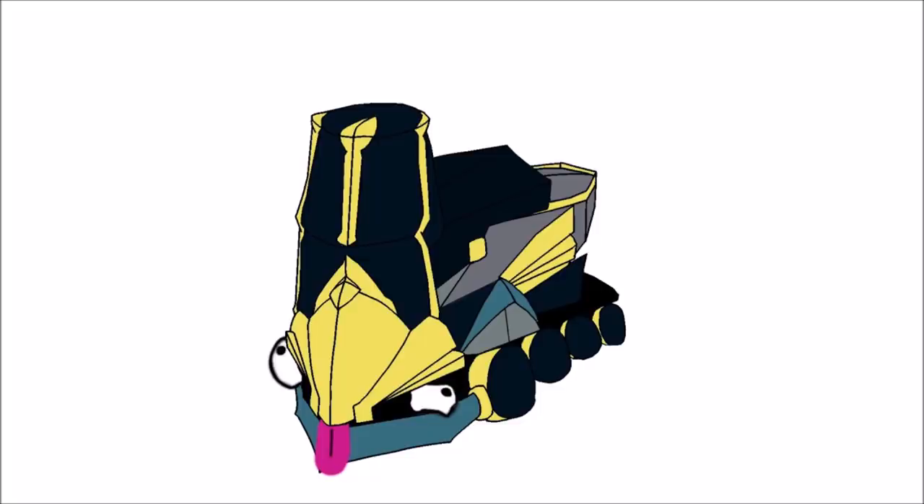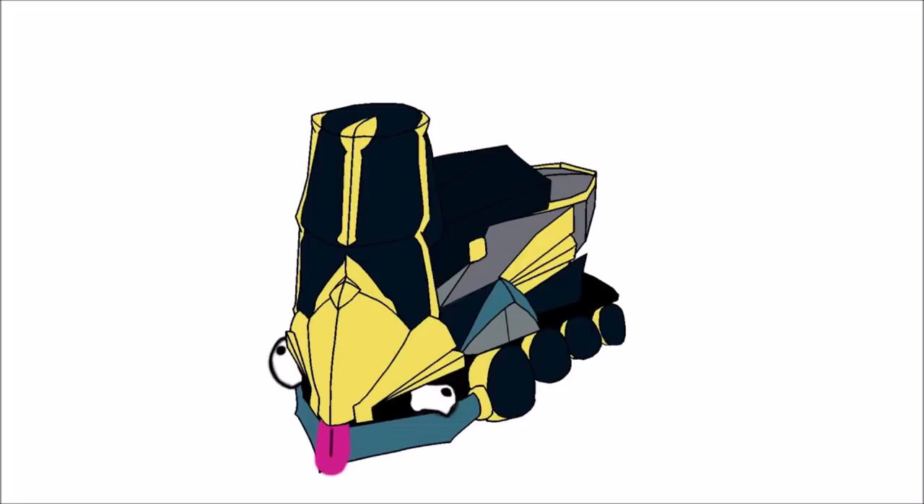It's fairly interesting that a caster Warframe has the ability to tank up by sacrificing some energy. Although having all 4 pieces of Charkiza's armor means you'd be draining 12 energy per second as a base value, this can thankfully be reduced via power efficiency mods. The armor grants bonus effects while active as well, meaning the player can essentially choose between spawning a creature or manifesting a piece of armor depending on the situation — an interesting kind of versatility, especially for a Warframe with stats this low.